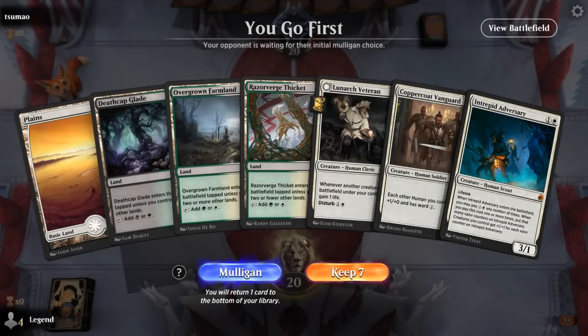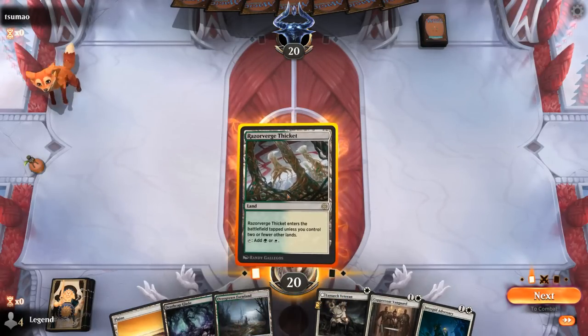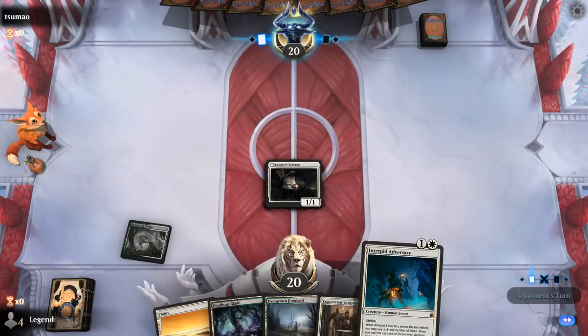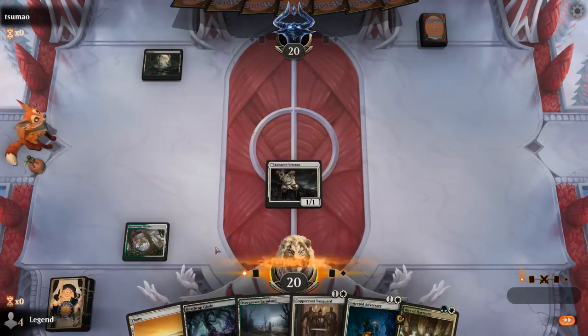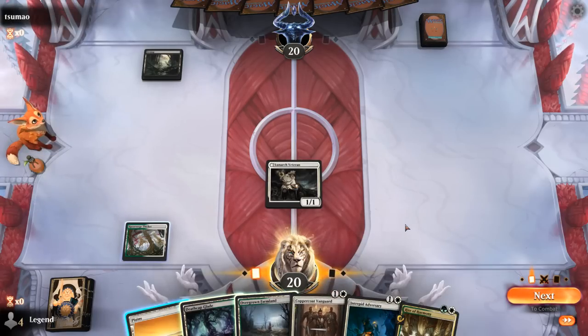We're on the play. Hand is keepable but missing some of our more exciting payoff cards. Play Veteran on turn one, Vanguard on turn two, and Adversary would be better turn four once it can pump the team. Opponent is likely holding a Cut Down, so I think I should just attack first — maybe they'll cut down Veteran and then I get to play Vanguard and have it survive, because if I play Vanguard first and they know to kill it instead of Veteran, that's worse.